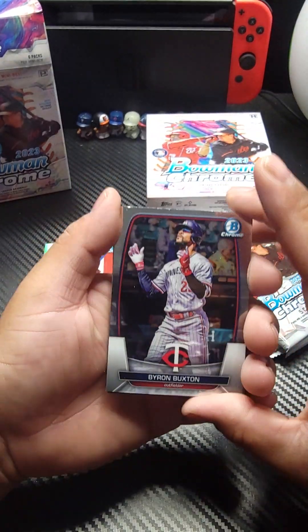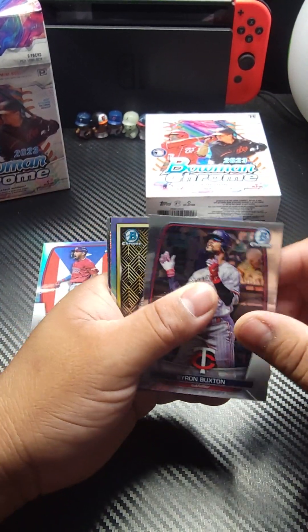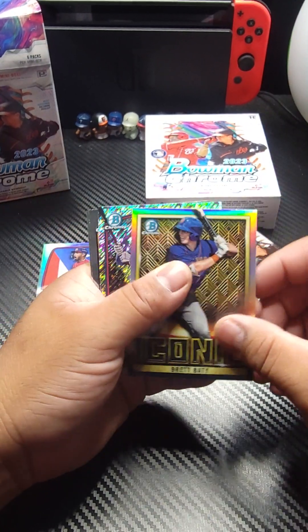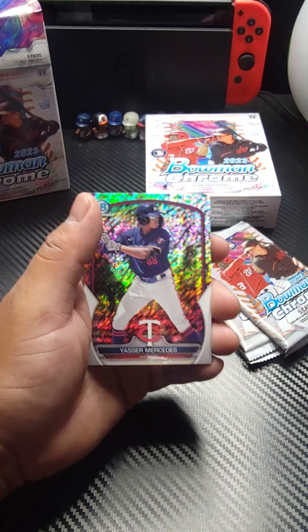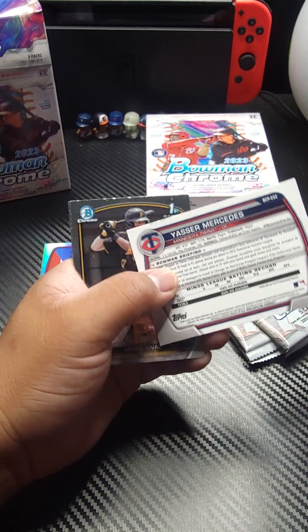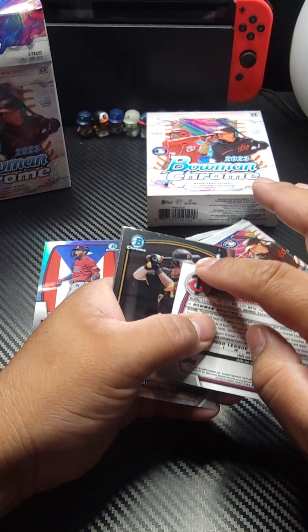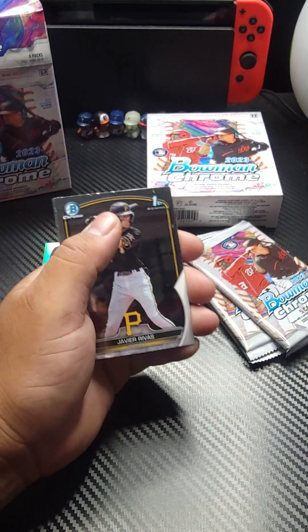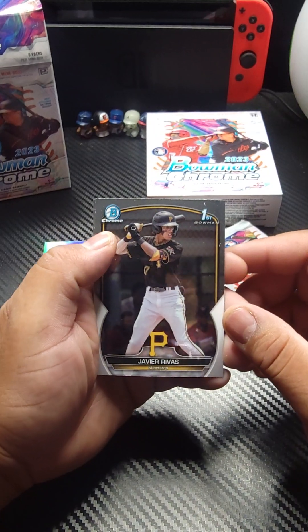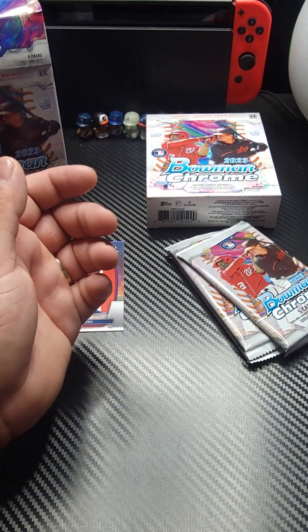Pack number three. A little rough on the top there. We got Byron Buxton. We got Brett Beatty Iconics, not numbered. We got Yasser Mercedes, also not numbered. Look at these cards — the cuts are just horrible. Hopefully it's not like that throughout the whole thing. Javier Rivas and Christopher Torrin finishing it off.